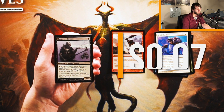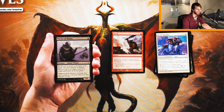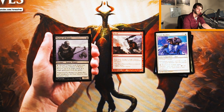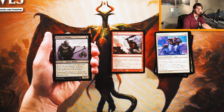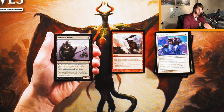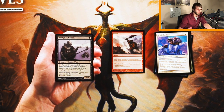Martyr of Bones is a 1/1 for one black. Pay one, reveal X black cards from your hand, sacrifice Martyr of Bones, and remove up to X target cards in a single graveyard from the game. I don't love this card in limited. There's some cool utility in constructed — it probably wasn't a terrible sideboard card in standard — but it just doesn't do enough in draft. You tend not to care about graveyard cards very much there. It's not a terrible sideboard option, but that's it.